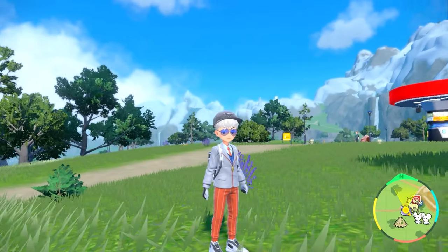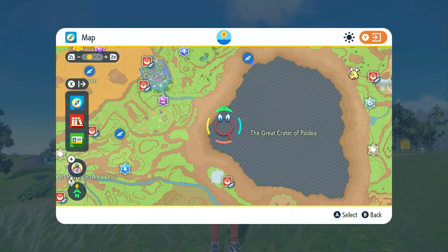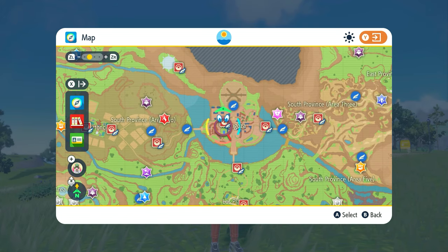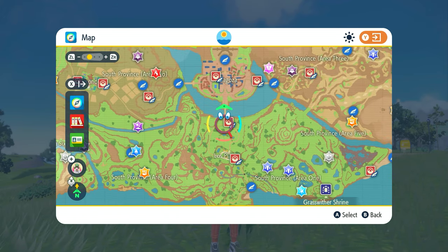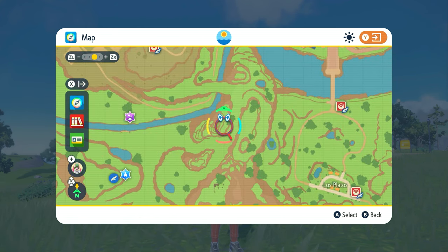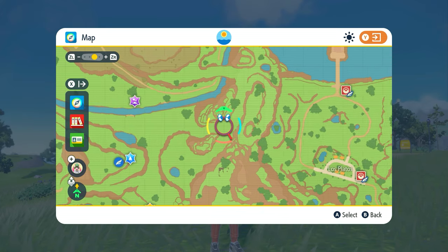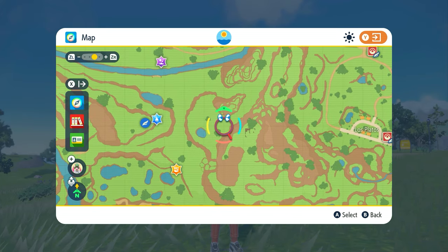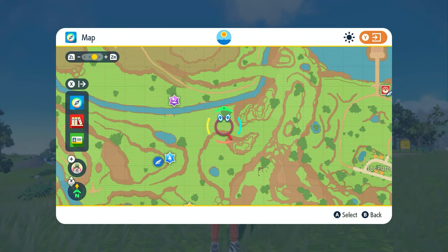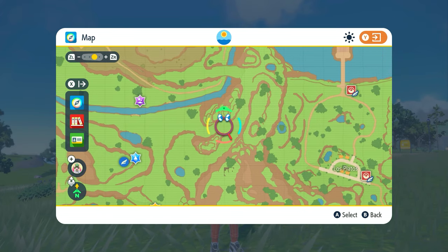Let's get into how to shiny hunt a Riolu. On the map, we're going to a very specific area. Starting from the Great Crater of Paldea, the school is beneath us. We're going to go basically south and then towards the west — this little area over here. You'll see this little area where it kind of zigs off in this direction and down, and this is where we'll be shiny hunting Riolu, because this is where it spawns most frequently alongside the Palmi line.